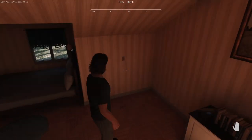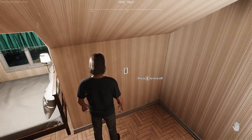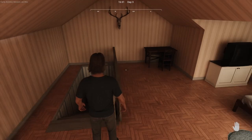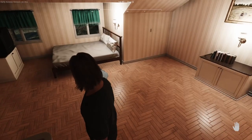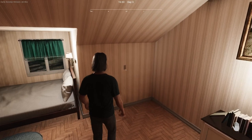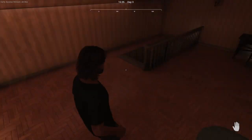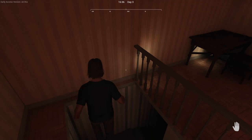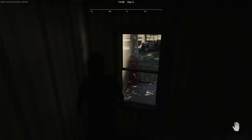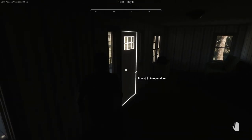There's light switches. Let's try that. Nice. It would be kind of cool if you had to build a generator, but I will take the free electricity. Very cool. We actually got to walk out without ducking down.